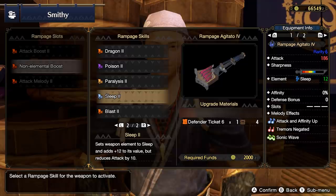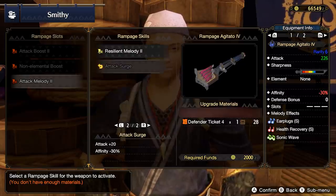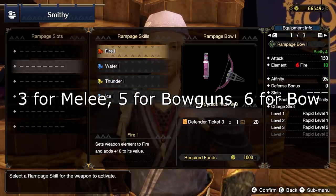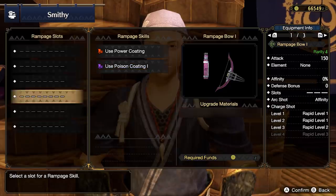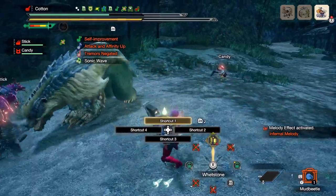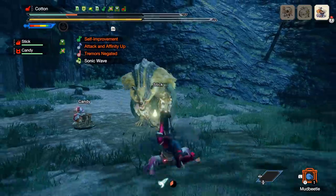Rampage weapon ramp-up slots also work a little uniquely — they are split into groups, with one choice from each of three groups. Ranged weapons get even more complex, with up to five ramp-up skill options, giving them a much greater range of customizability. For some weapon types the Rampage weapon is just okay, but for others, augmented with the right ramp-up skills in the right build, they can actually be the strongest weapon in the game. Each is super unique to its weapon class, so definitely have a look at yours and play around with it.